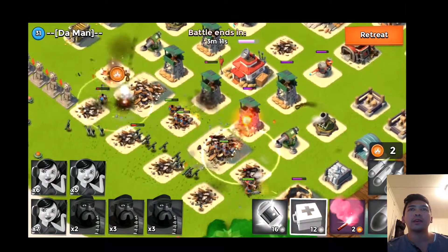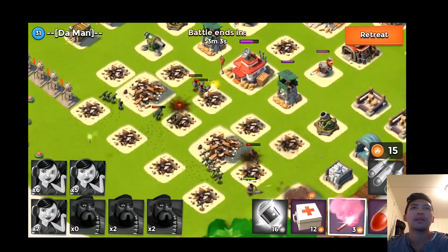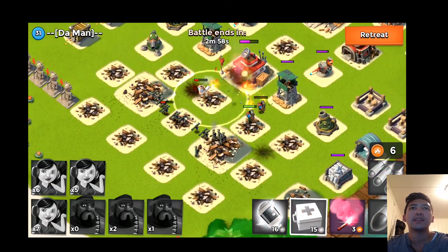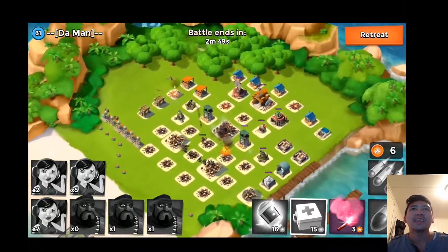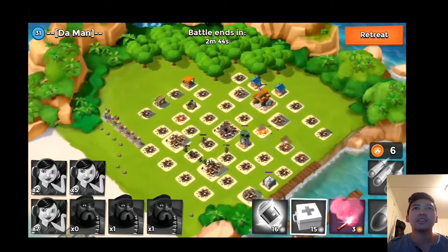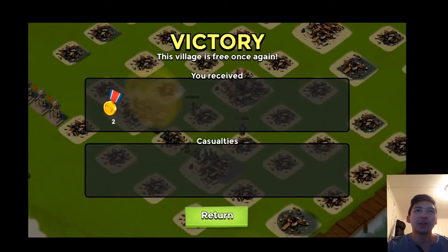The defensive buildings are stacked up now so we need to throw some healing spells because we're getting low on health. Still have like four heavies that can soak up damage. Let's see if we can take this headquarters — I'm not sure. Yes! It looks great — yes! I boomed it! I boomed the whole base, it just exploded!